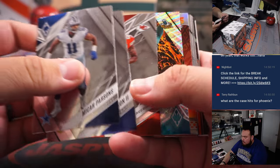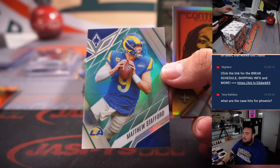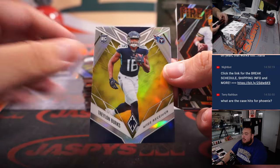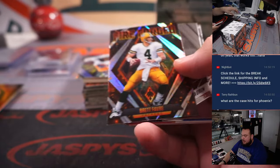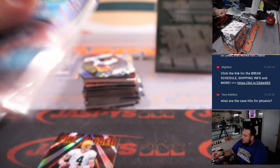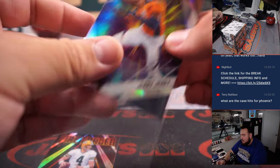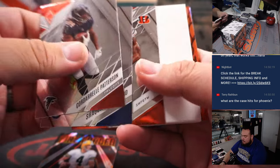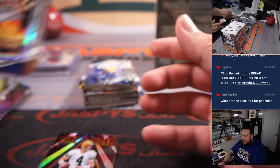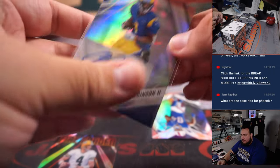All right, here we go, next one. T-Long. Stafford. Nice Trayvon Burks — looks like gold, out of 75. Looks like the golds are not out of 10. Trayvon Walker, nice patch right there. Jacksonville Jaguars, that's going to Matthew Slade. Jerry Judy. Hot routes — Trayvon Burks for the Tennessee Titans. He's a great player too, he's just injured a lot this year. And then Allen Robinson auto for the Rams.